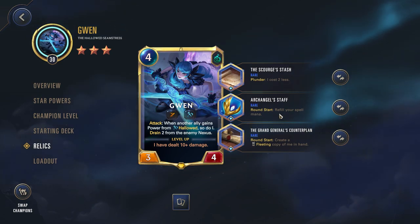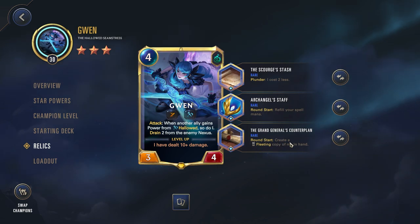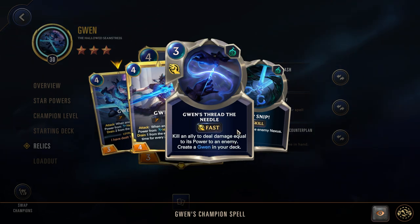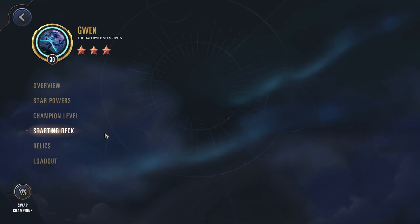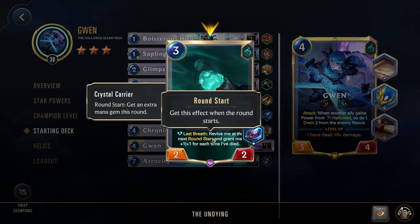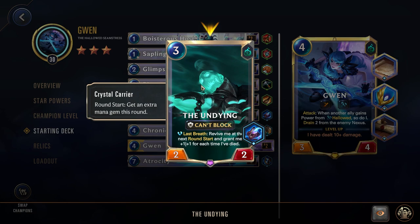Every round we're summoning a Ghastly Band, so if we have the attack token we can just immediately attack with that unit we didn't have to play. They shouldn't have any blockers, so we can attack, get that plunder effect off, and then play Gwen. Every round after that we're going to have Archangel's Staff refilling our spell mana and the Grand General's Counter Plan giving us Gwen's Thread the Needle — kill an ally to deal damage equal to its power to an enemy. Because of our starting deck we have a lot of units we're fine with dying due to that Hallowed buff, or units like the Undying that when we kill them they come back stronger next round.